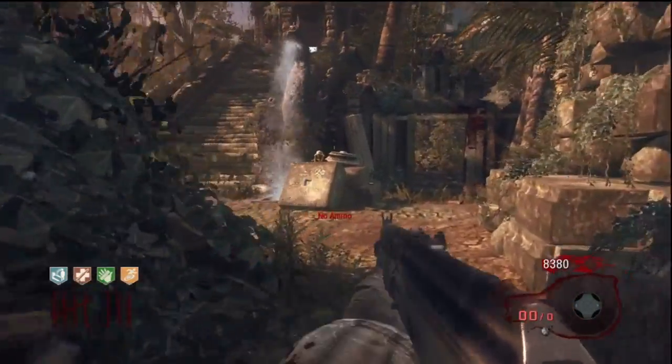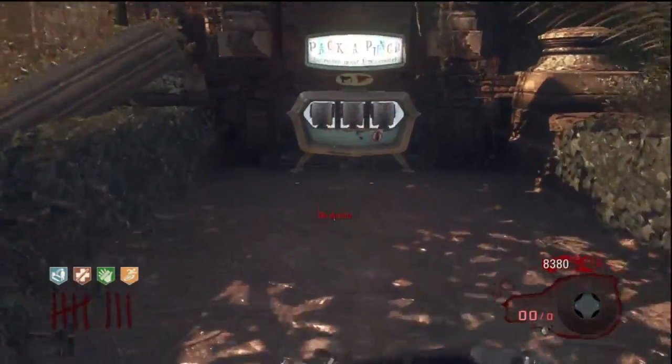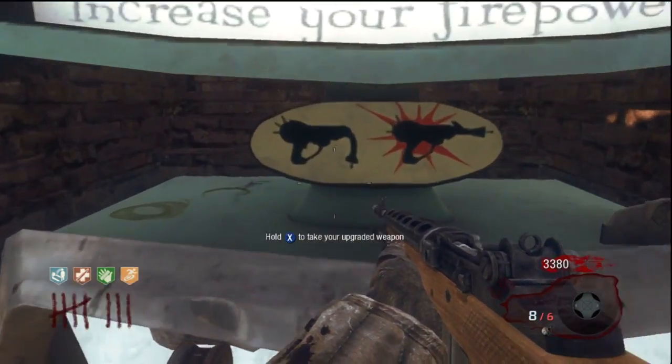It's also important to notice that you can only be up here for a limited time. Once the gears on the sides of the stairs get up to the top, a waterfall will come over and wash you down. Make sure you grab your weapon before this happens.